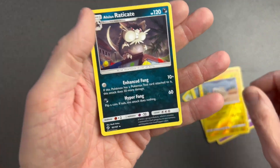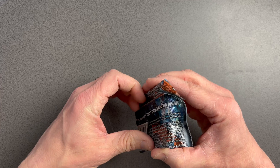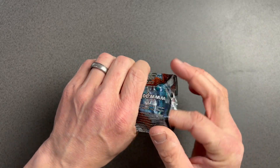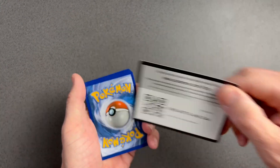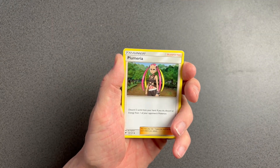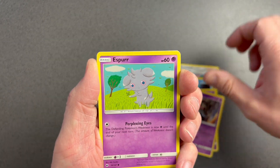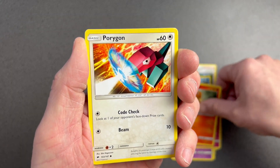My luck really isn't paying dividends. Last pack magic — come on! It's been a pretty uneventful opening apart from landing the Evolutions pack and the Lost Thunder pack. Let's see if we can pull something special. Looking good — fingers crossed! Fighting Energy, Flabébé, Dedenne, Wobbuffet, Duskull, Espurr, Mudbray, Charmander — is this a sign? Porygon.